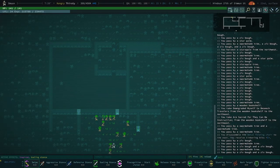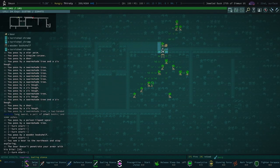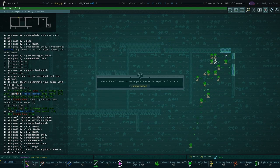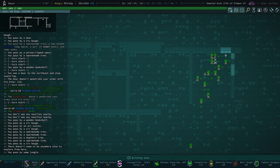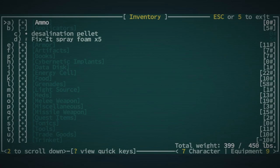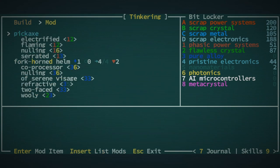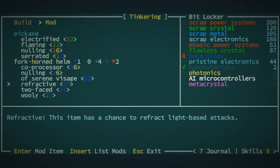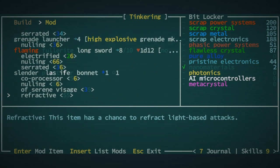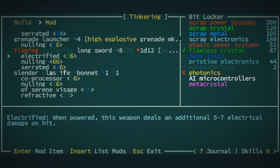Got some books. I love a good ruin, you know. This one's pretty good — found some books, that's that. It just occurred to me that I probably have a lot of bits right now and I could tinker up some interesting things. We could use some more photonics.